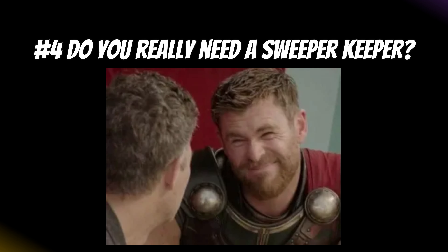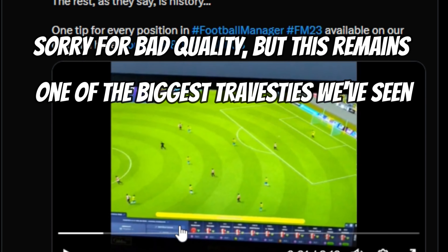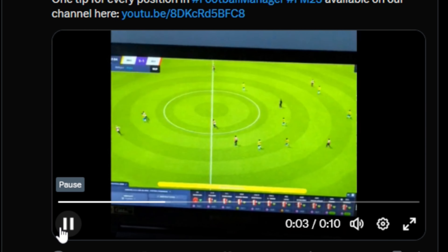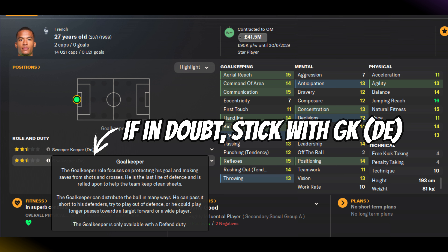Tip number four is don't use sweeper keepers for the sake of it. If you're playing a very high line, running a high-tempo tactic, and your goalkeeper's preferred position is SK, then by all means go for it. But if the default tactic you've modified started with a sweeper keeper and you didn't really notice, you might be causing chaos. The sweeper keeper role is the cause of the most glitchy mistakes in goalkeeper positioning, and you're often better off with a goalkeeper-defence role to play it safe.